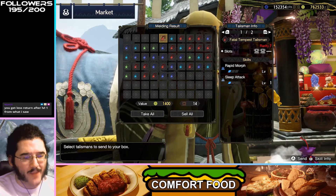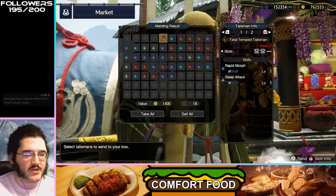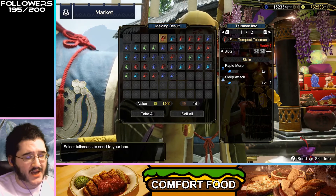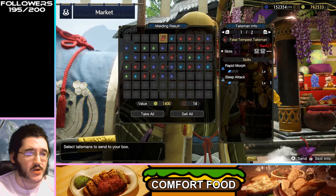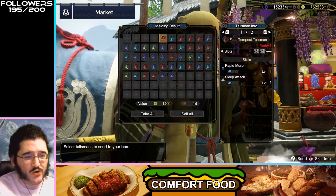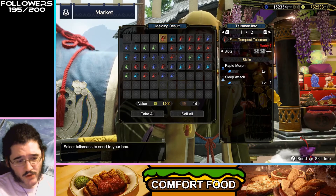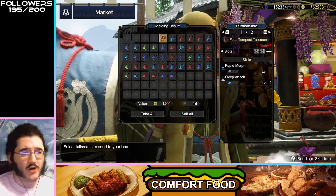Next up: Rapid Morph 1, Sleep Attack 1 — two level ones. Sleep Attack is hard to get; it's a two-tier gem. So is Rapid Morph. The fact that they're both only one tier here makes this feel kind of weak. If we'd gotten some better slots rolled on it, this could be decent, but not great.